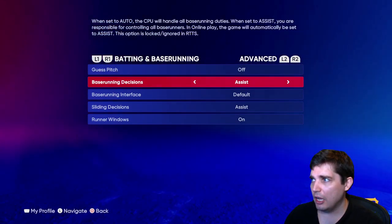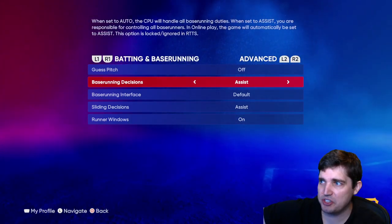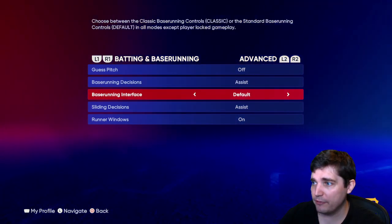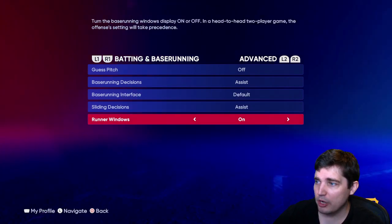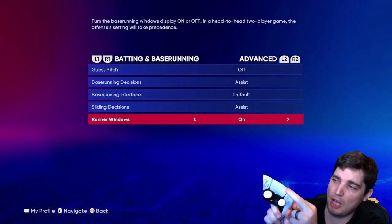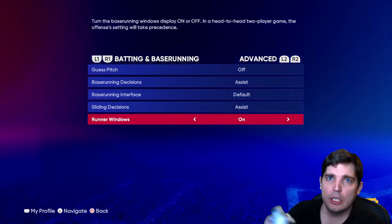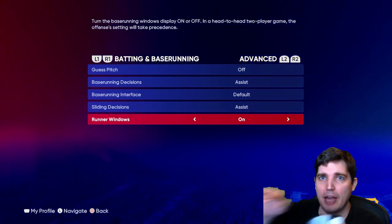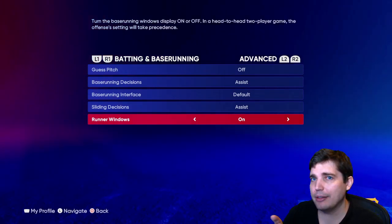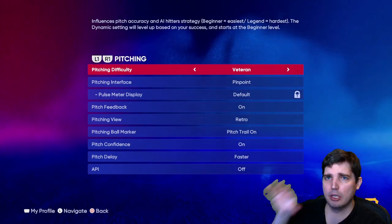Base running decisions assist — in online play the game will automatically be set to assist, so just leave it on assist to stay standard with online gameplay. Base running interface — use default. Sliding decisions — assist. If you want to know how to slide, use the right stick: inwards, outwards, upwards, or downwards. Generally you want to go up, right, or left depending on where the ball is coming from, for a head-first slide and hooking the base.